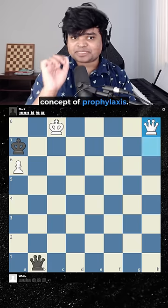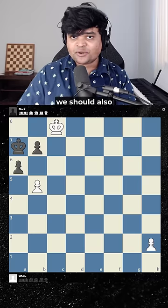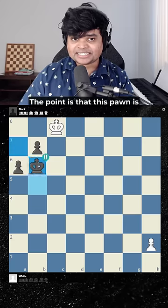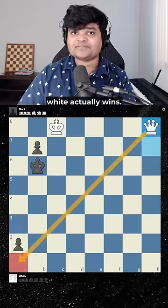So let me introduce you to the concept of prophylaxis. When we calculate, we should also think what they want, not just what we want. The answer is pawn to b6. The point is that this pawn is now blocked and they can't take. So after the same moves, white actually wins.